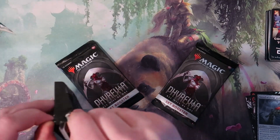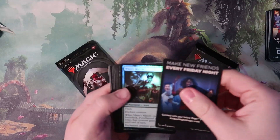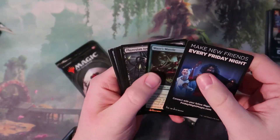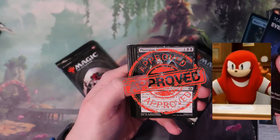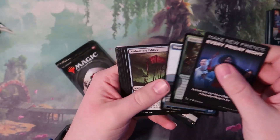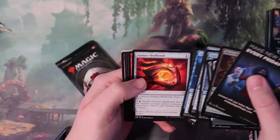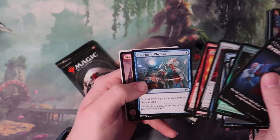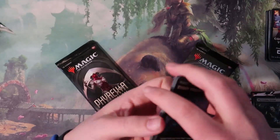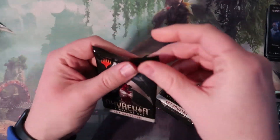Let's get into this next pack. We've got Maze's Mantle. Phyrexian Arena, which is cool — I do like that card. And that's going to do it for this pack.